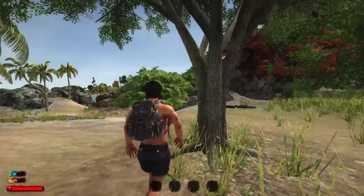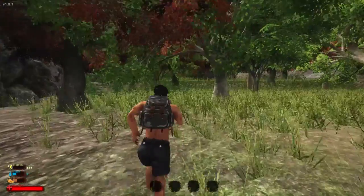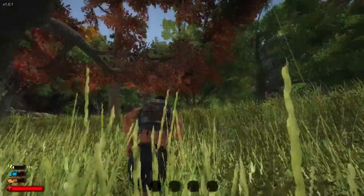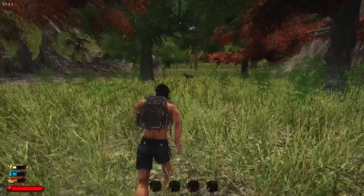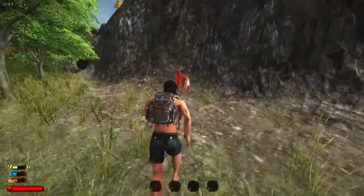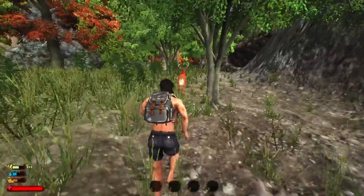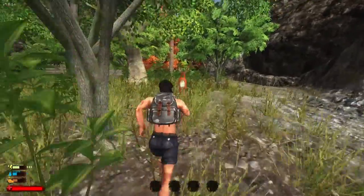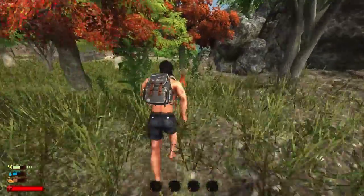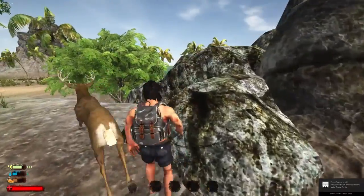Those are some weird looking trees. Let's see what these dead bodies have to offer us — nothing. Whoa, what is that thing? Is that a deer? I found a deer! Can we kill it? I'm assuming no, but that thing is huge. Can you attack things in this game? Do I run as fast as the deer? This deer runs pretty slow. Either that thing is slow or I'm a really fast runner. Can I catch up to it? Oh, he's stuck. I can't do anything.